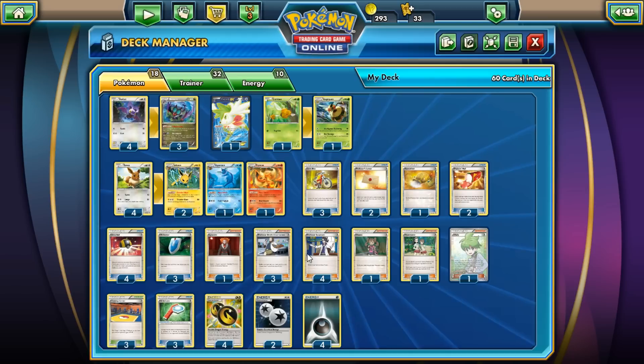We run four Sycamores because it's the best supporter in the set. One Shauna, one Teammates because I'm assuming one of these Pokemon will go down eventually. One Wally — that's basically just to get something out as fast as possible; maybe we have Noivern ready but not an Eevee, so we can Wally into Jolteon and use its effect. Three Trader's Mail to help give our Vespiquen and Noiverns life.